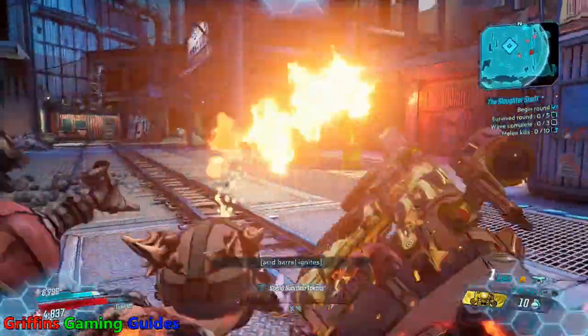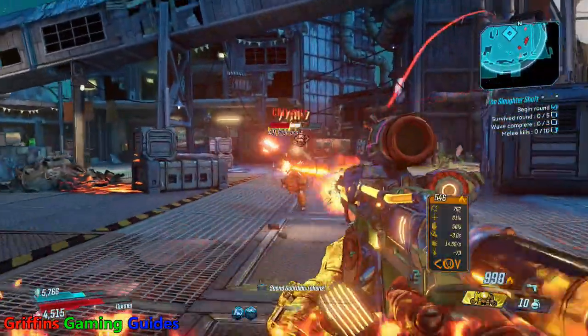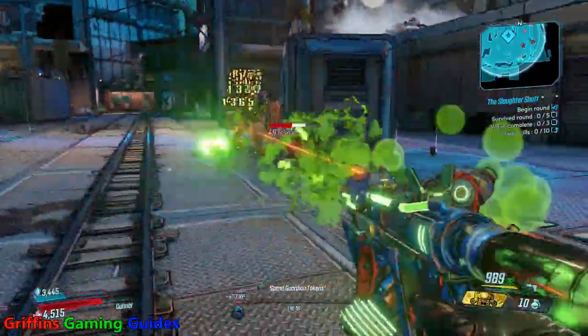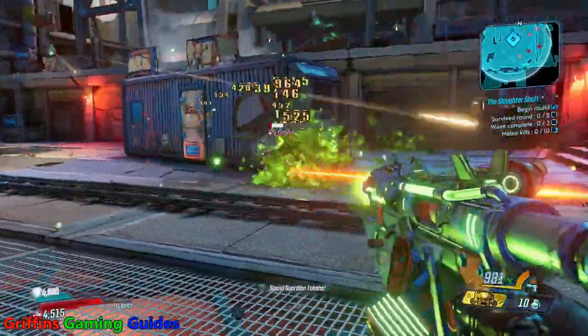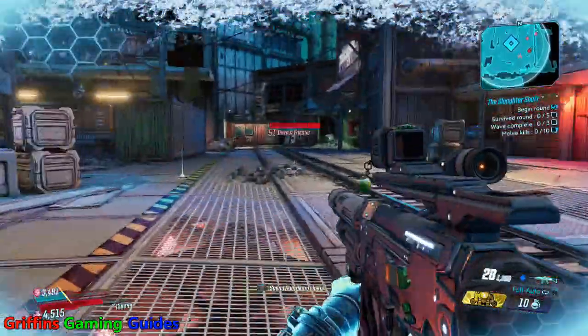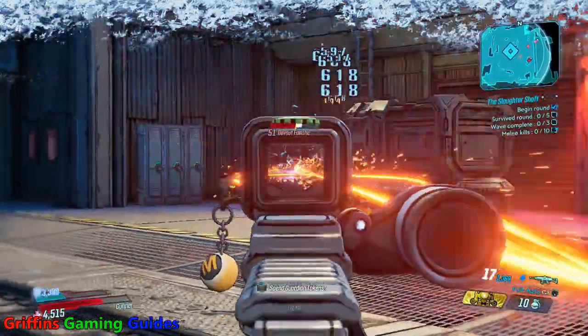First up we're going for the circle of slaughter on Pandora called the Slaughter Shaft. You can access this area just past where you fight Manvark — one of Hammerlock's legendary hunts. As you make your way through the level, take a left before you go through into the final area in Conrad's Hold. You'll see the Slaughter Shaft fast travel point just there.